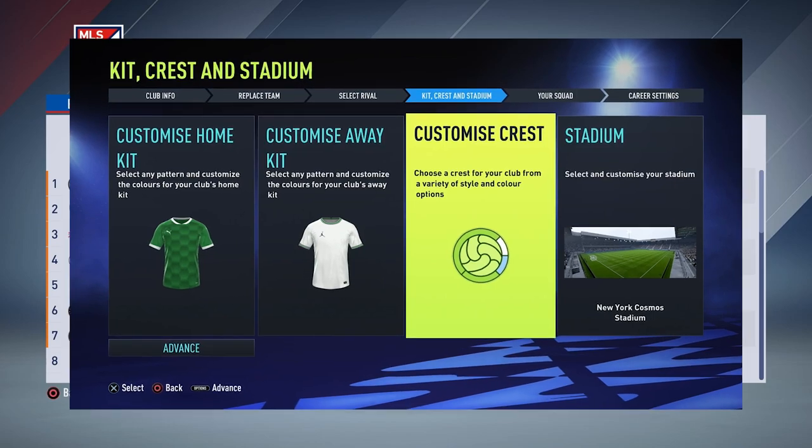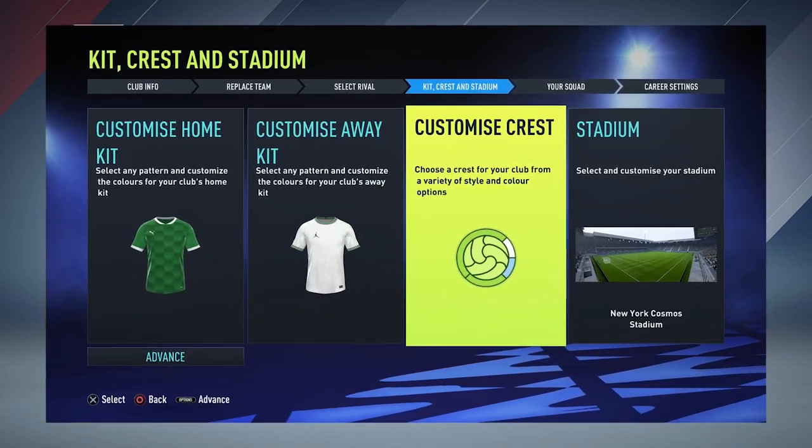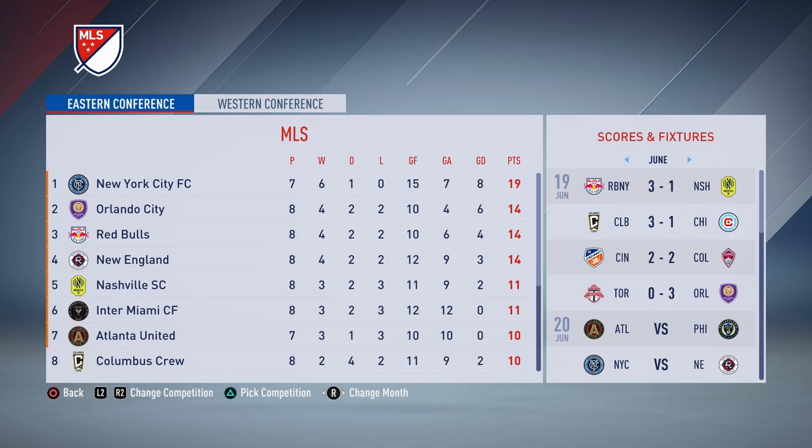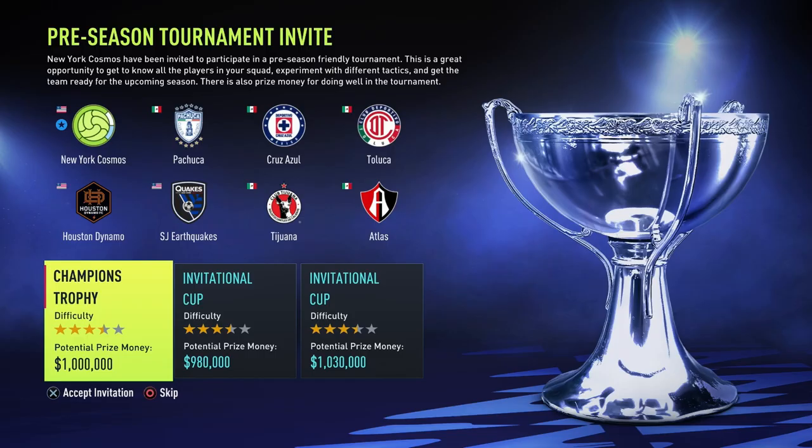You would have already seen me creating the badge, kits, stadium, and everything in my previous video, so I will only show some screenshots or small clips while I'm talking over this. Now we have loaded the save again and we can do a fresh start. We have to choose the pre-season tournament and I think I'm going with the first one — the Champions Trophy, with one million as prize money.